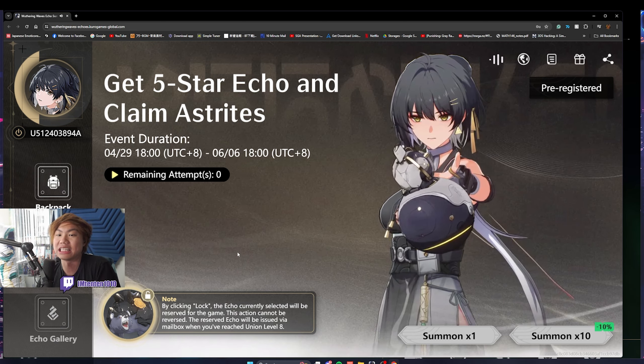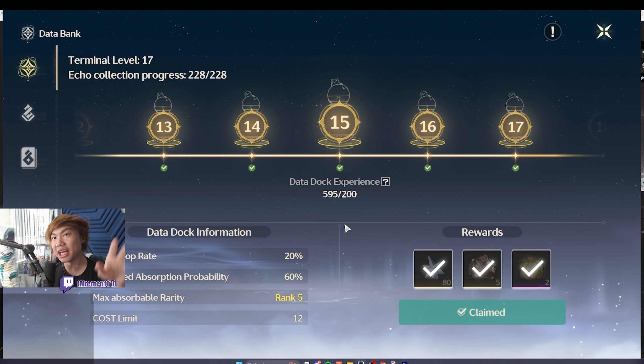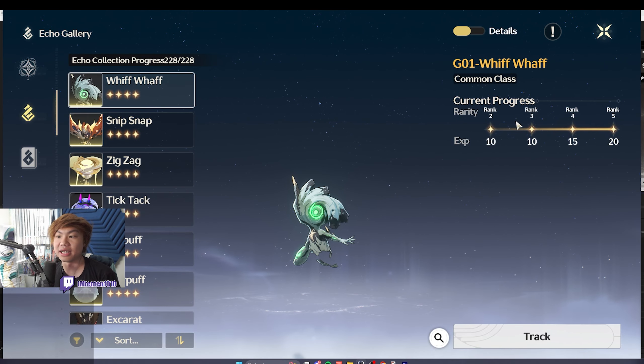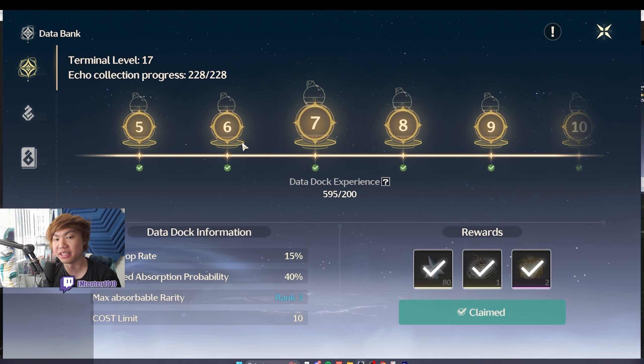It's because it is so much more efficient in terms of leveling your data bank. In Wuthering Waves, there's something called the data bank, which you have to level throughout your journey in the game, and this basically determines your probability of capturing an Echo. A blue one gives you 10 EXP, a green one gives you another 10, a purple one gives you 15 on top, and a yellow one gives you 20 on top. Starting with a yellow legendary Echo, it's just going to straight give you 55 EXP, which is really big for leveling your data bank as fast as possible in the early game.